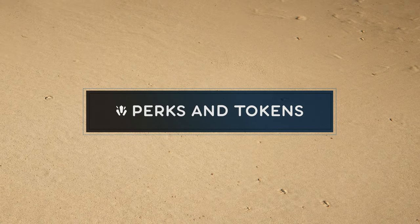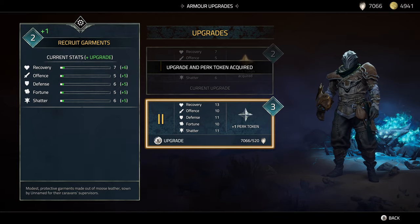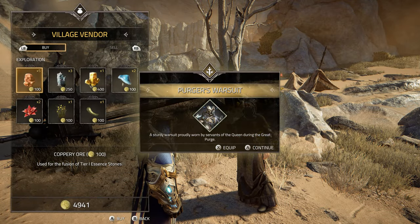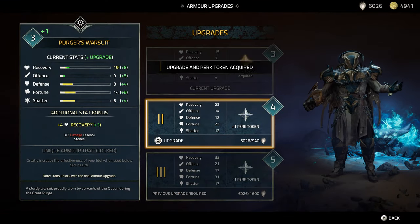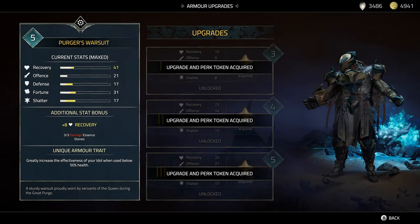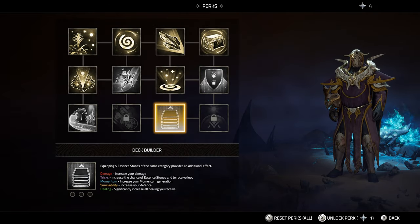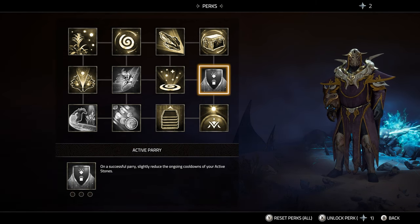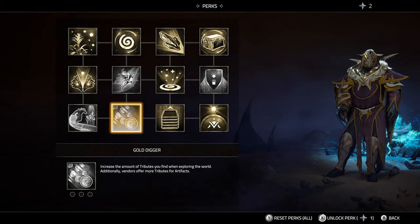Each time you upgrade an armor set, you'll gain a perk token, and you'll want to acquire as many of these as soon as you can. It's worthwhile to grab every armor set, even lower tier ones you don't even need — especially those, because lower rank sets cost less to upgrade. Use that to your advantage to accumulate easy perk points. Perks unlock some really strong passive effects that can increase your resource gain, improve your healing, provide various buffs for using certain types of essence stones, or if you make it all the way down to the bottom right, give you a whole additional charge for your idol.